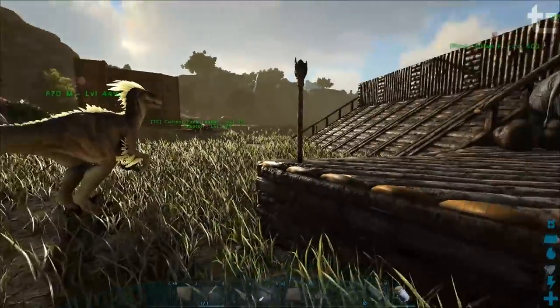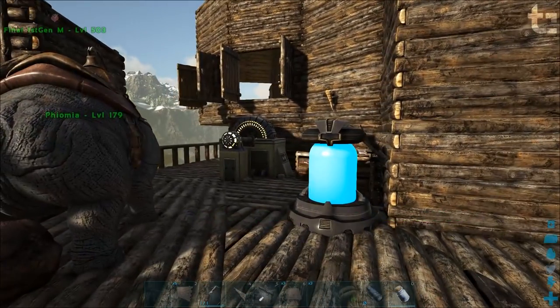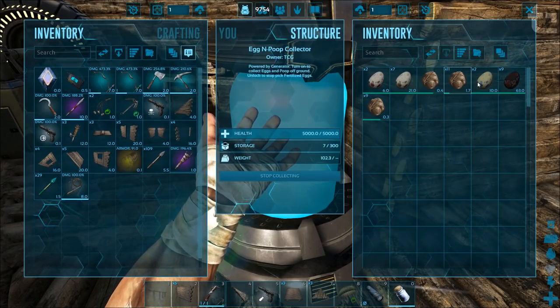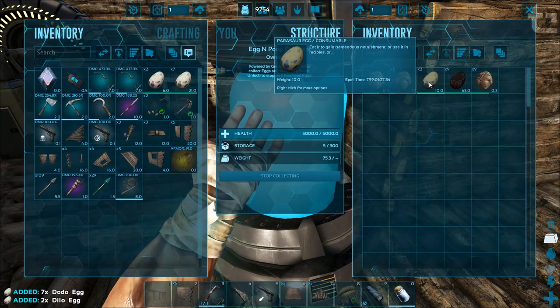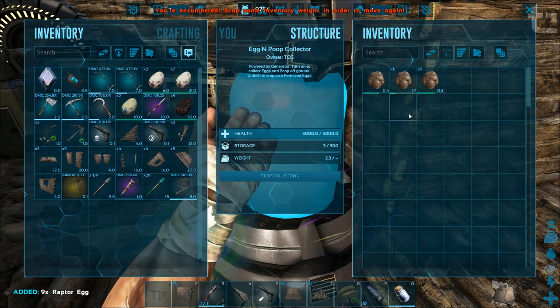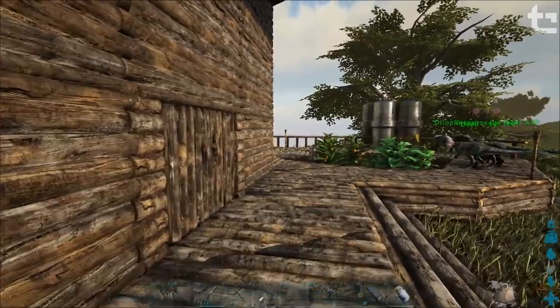It looks like we've got a family of Brontos that have moved in. What are we going to do today? How's our egg collecting going? We're getting Dilo eggs — we got two. Seven Dodo eggs, two Parasaur eggs, nine Raptor eggs. Awesome. We're pretty full because we've got all the building supplies on us still.